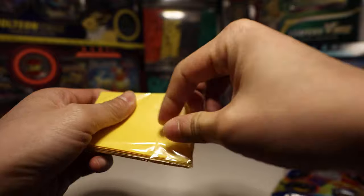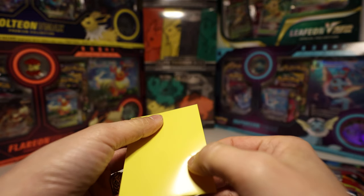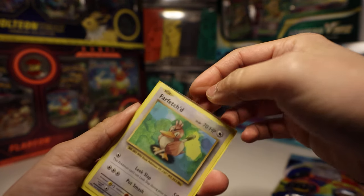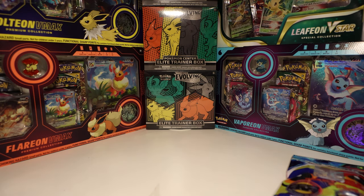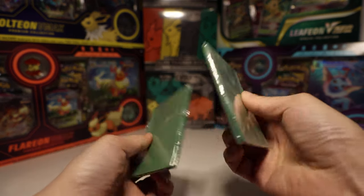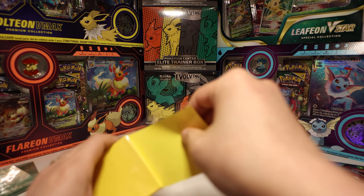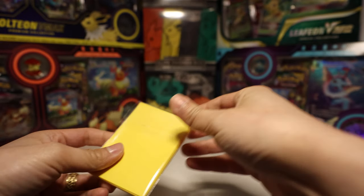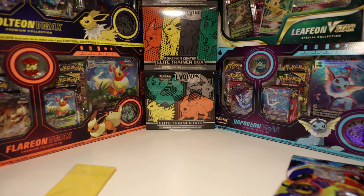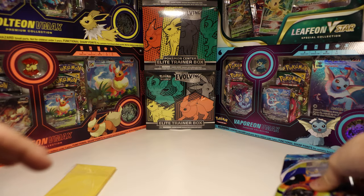Let's check out these sleeves. Look at that — is this matte? Oh yeah, that's matte. I've seen this before. I got these from an online mystery pack and I guess this is the same brand, just a different color. Maybe if I get enough of the same color ones, I'll have enough to sleeve up a whole deck. So far the two most valuable things we got are the Champions Path code card and the pack of sleeves. Alright, next pack.